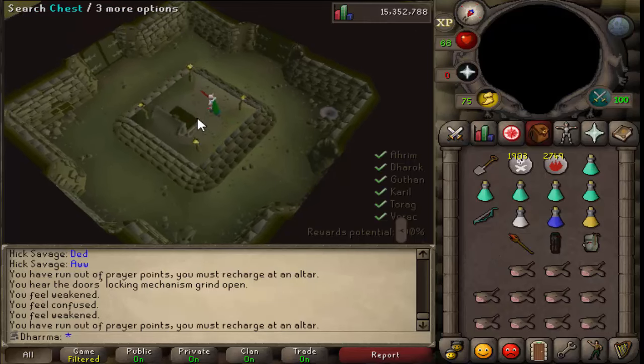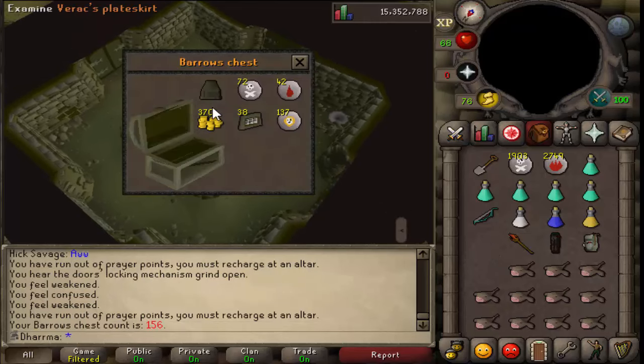Alright, went down to Barrows and got the only item of the week this week which is a Verac plateskirt, which is really awesome because I needed some trousers so there you go.